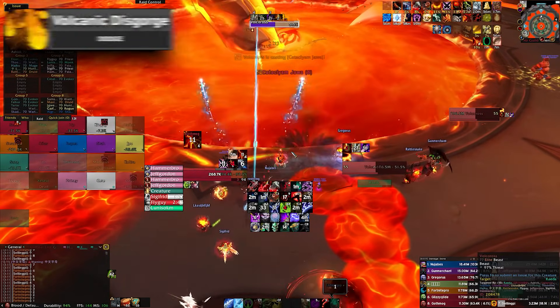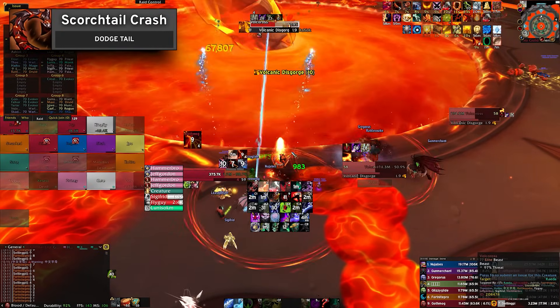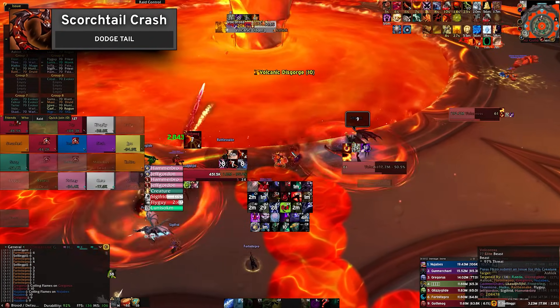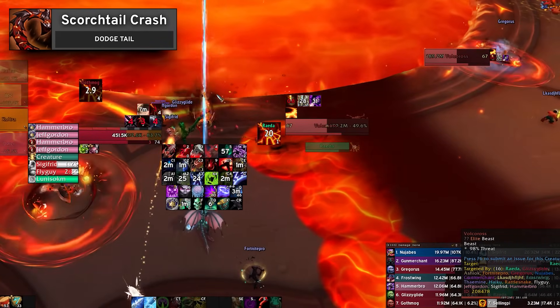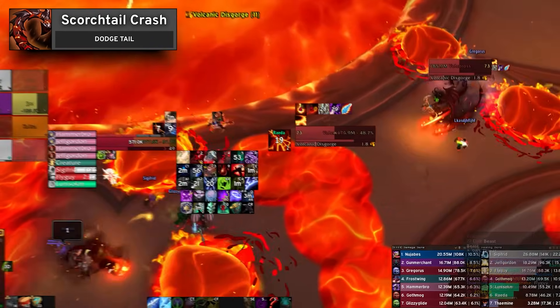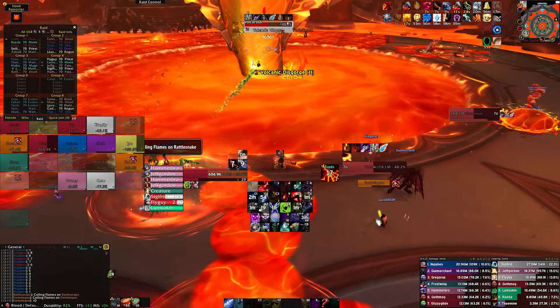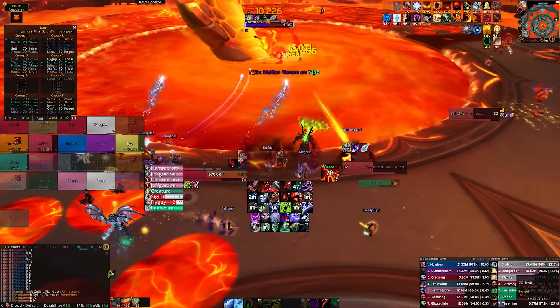The boss periodically slams each side with Scorchtail Crash, which causes a thick segment of the ring to become darkened by shadow before the boss tail slams down, after which waves of lava propagate perpendicularly from the tail on heroic difficulty. This mechanic is deadly and should be dodged. The heroic wave also deals a significant amount of damage and should be avoided.